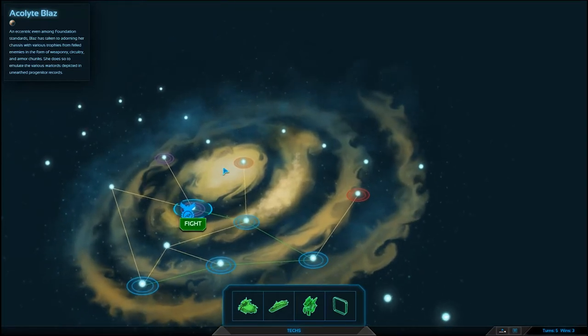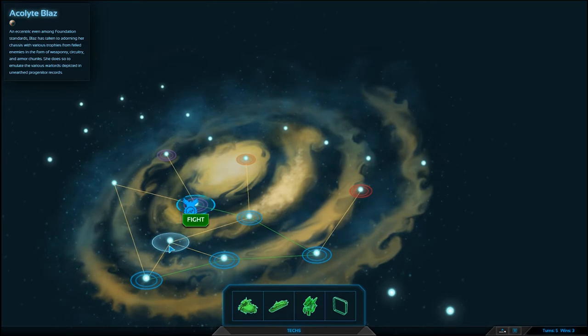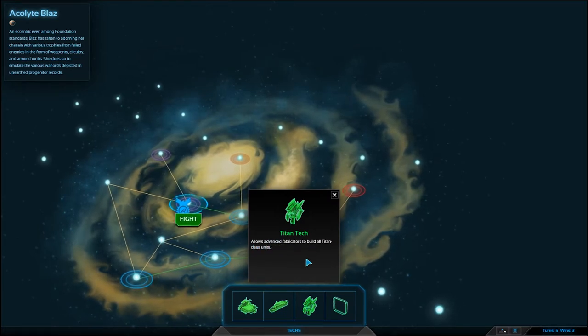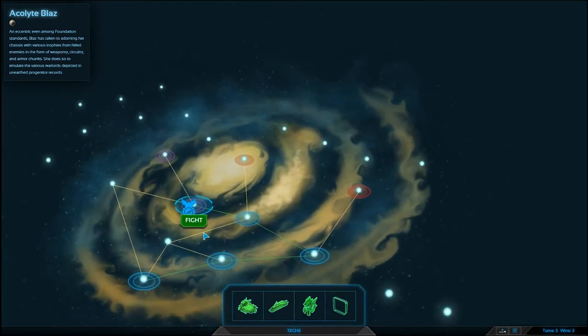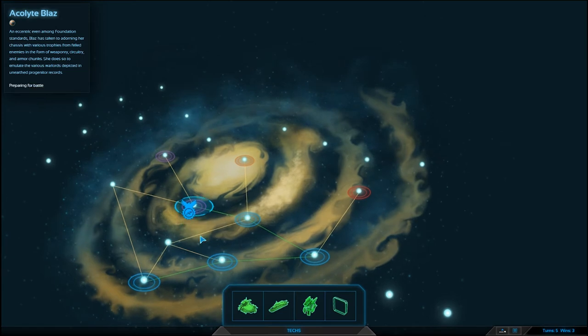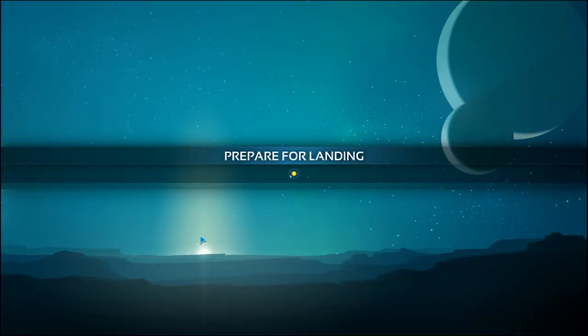Hey guys, welcome back to Planetary Annihilation Titans! I am Commander Twitchy and we are going around taking over the entire galaxy, locked in battle with every single other commander in some sort of Highlander-esque showdown where there can be only one. Last time we got ourselves some Titan tech — allows advanced fabricators to build all Titan class units. We are going to take on Acolyte Blaz, some random weirdo who likes to put the blood of her enemies on her chassis. We are locked in low time, so I will see you at the selection screen.